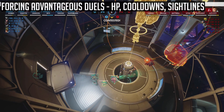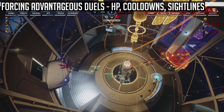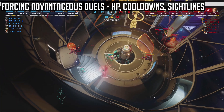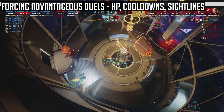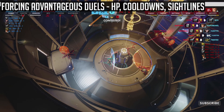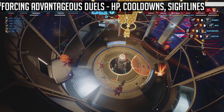The second tip, being more tailored towards DPS players, is to not force disadvantageous duels, and to force advantageous duels wherever possible. I'll break down disadvantageous and advantageous duels into three major factors: the status of your cooldowns, the amount of HP you have, and the sightlines your hero wants to play. For instance, if you're playing Soldier, even if you have full HP and cooldowns, you don't want to be corner-peeking against a Widowmaker from 20 miles away. Likewise, playing really close and up-front angles as a sniper against a hero like Genji or Tracer isn't going to end well for you.